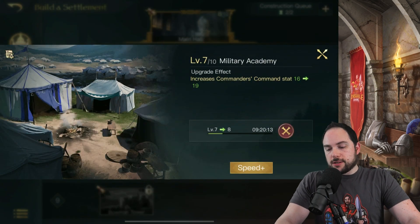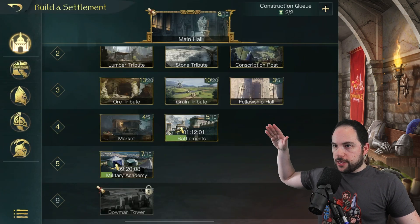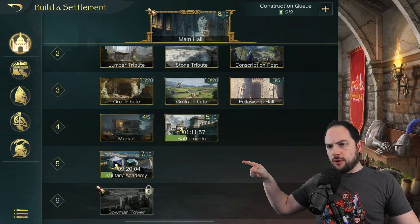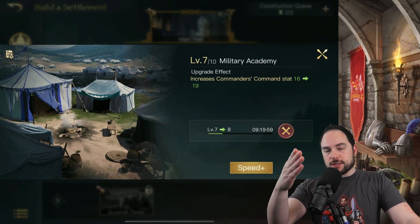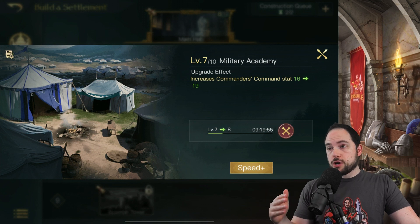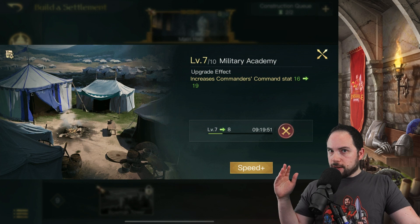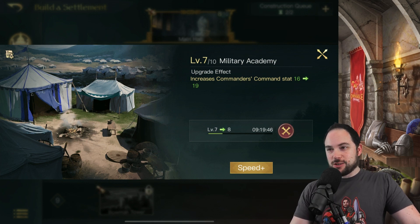The next thing to talk about is the Military Academy. This is a building that unlocks much later — main hall level five, I think, is when you first get it. It's a very good building: it increases the number of command units you can have under a commander. At level seven I get 16 more command units in each of my marches, and when I get to level eight, it'll be 19 extra command units in each march. That's amazing.